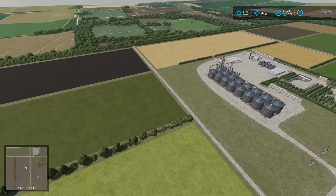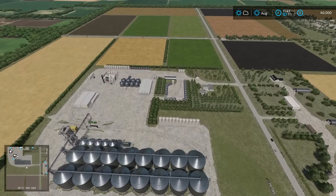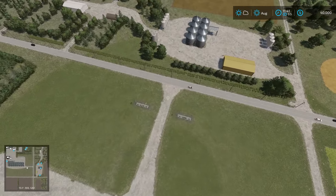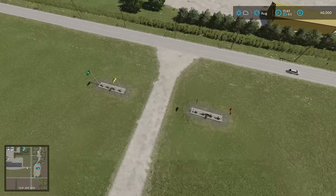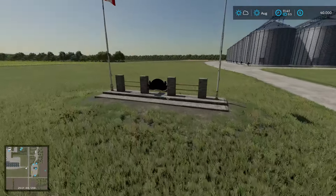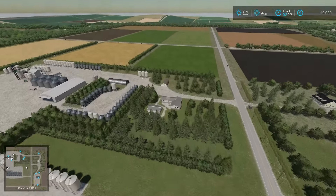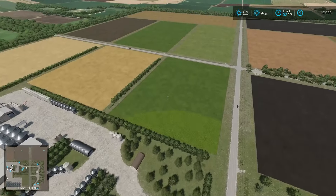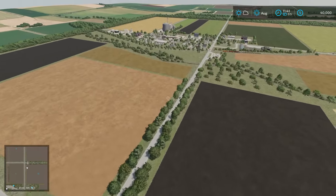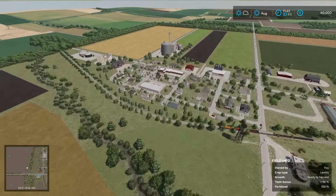The starting farm is absolutely massive and impressive. There's another farm again across the street, so if you wanted more space you could easily buy that. There are some little flag areas with signs up here. There are more square fields and then it curves back into the town — which has confused me regarding the grain mill.